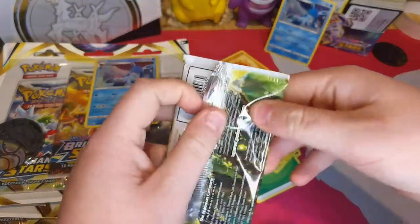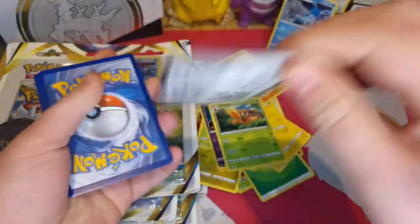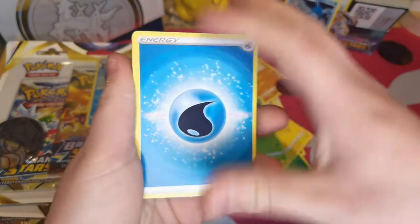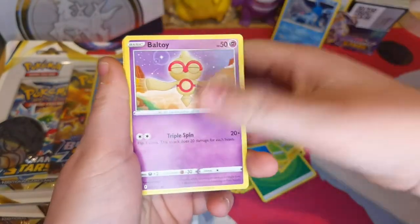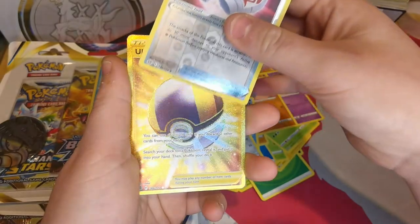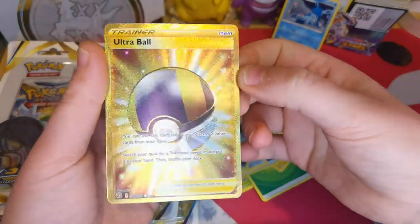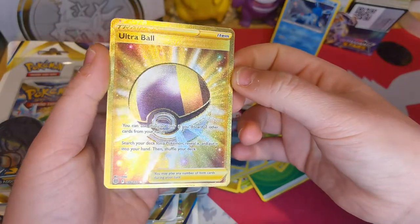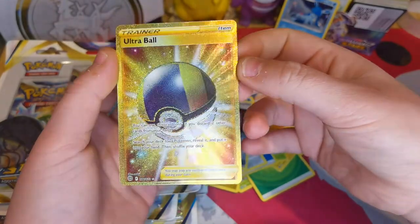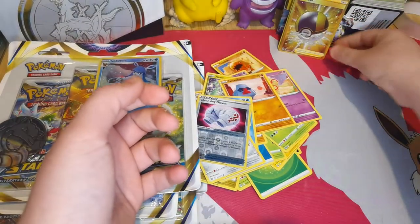Last one - is there going to be a holo? Very holo - that'd be great. So we've got Water: Braviary, Tropius, Claydol, Boldore, Toxicroak, Exeggcute, Nosepass, Snorlax, Clinkang, reverse holo of Gloves, and a gold ultra ball! It's a secret rare. Ultra ball - such a good card. You can only use it if you discard two other cards from your hand, search your deck for a Pokemon, reveal it, put it into your hand and shuffle your deck. Really cool, I like this card.